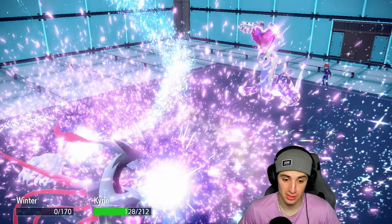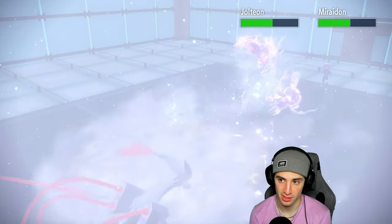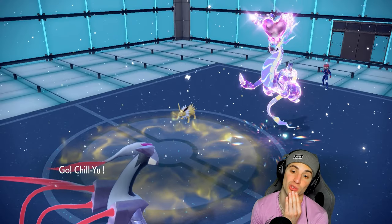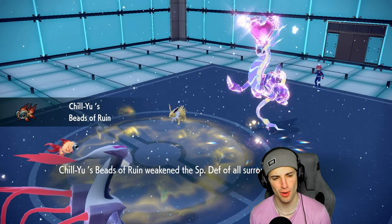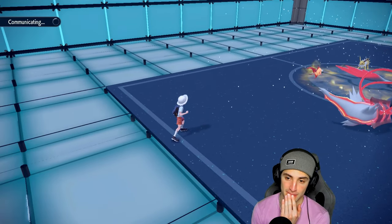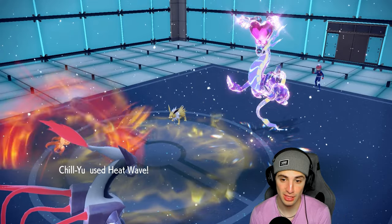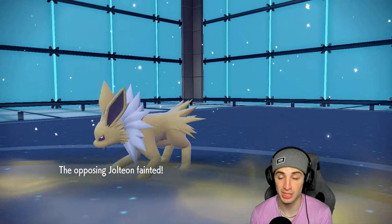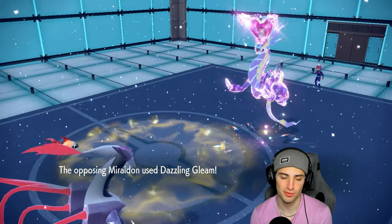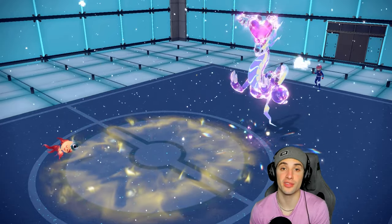No Aurora Veil — we hate it. Blizzard flies and does nice damage. We get one freeze — I was hoping for two but one is good. Now's a great time to bring out Chi-Yu with Choice Scarf. If I can land a Heat Wave, that should be a double KO. We go Heat Wave and Blizzard. We froze Miraidon, but freeze honestly is a terrible status — they just unthaw turn one. Heat Wave double connects but doesn't double KO. We need a freeze turn here and don't get it.